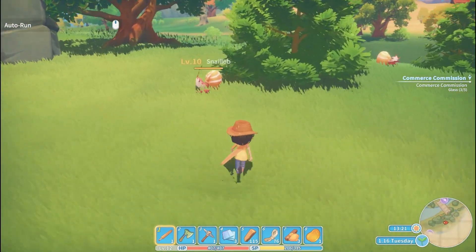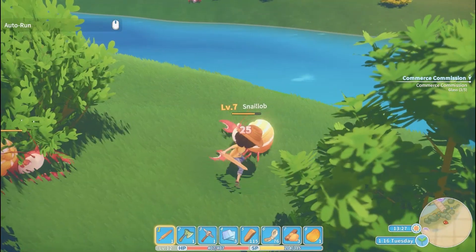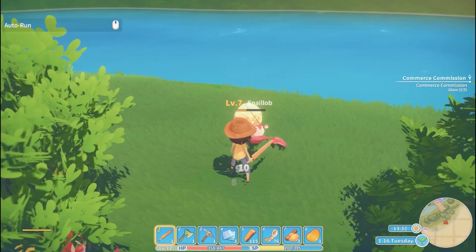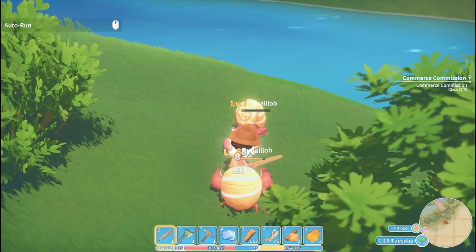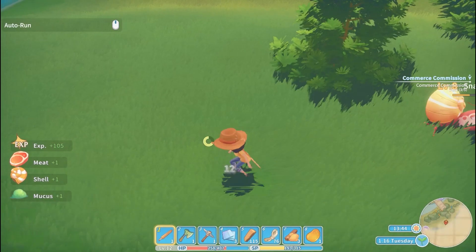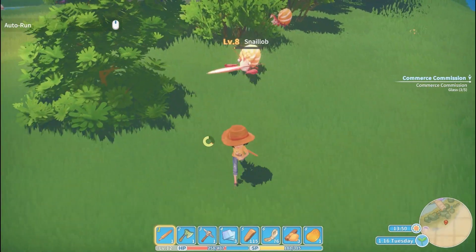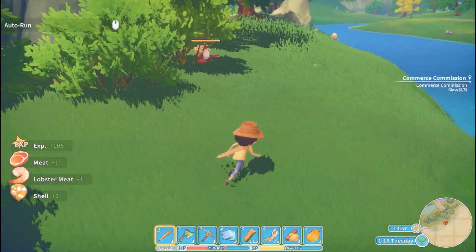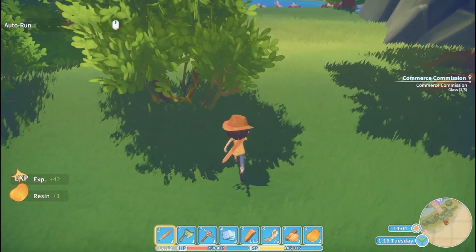What about these snails? It's a level 10. Maybe a level 7? Ow. Okay, we're getting lobster meat and shells. What is this in the ground? More resin.